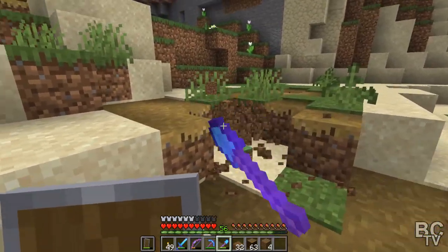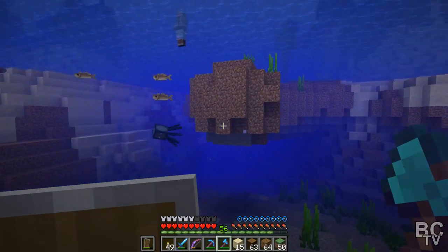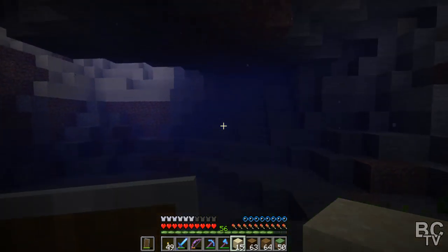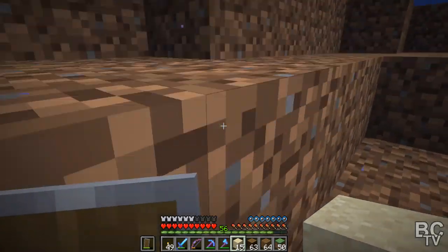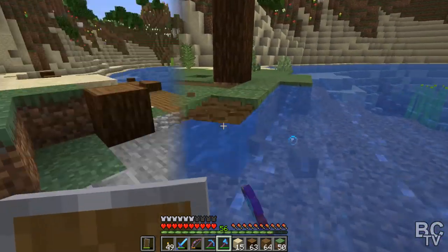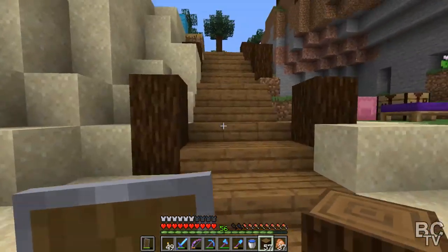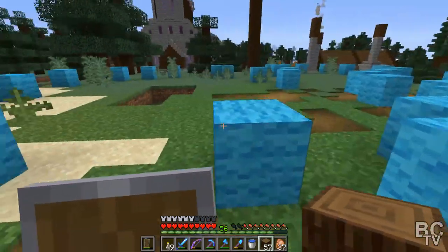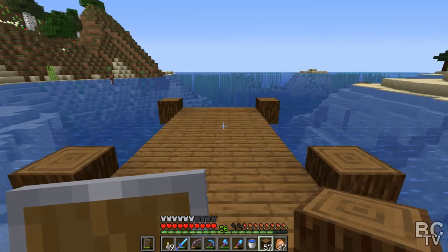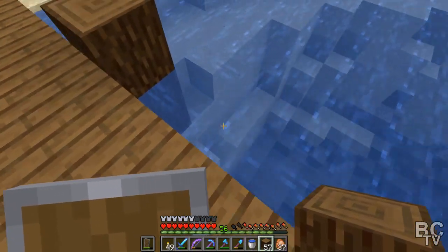I'm going to get rid of all this grass and turn this all back into beach and see how it looks from there. Going underneath you can definitely tell that this is just part of the village that came out — the village generation kind of forced this entire part over. Definitely getting rid of all this because that does not look natural at all. This is what I got so far — this little walkway. It's going to go up to the docks that way and up the staircase this way, and this is where all the fishing village area is going to be.